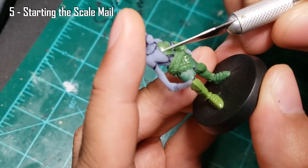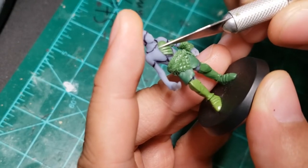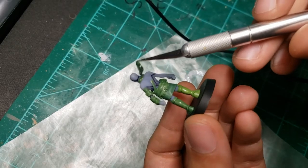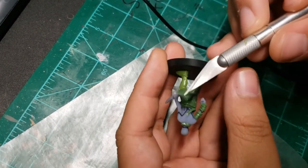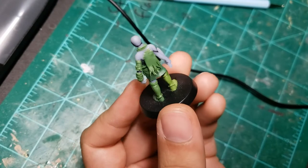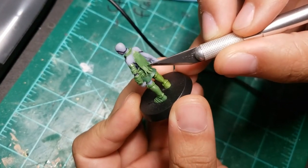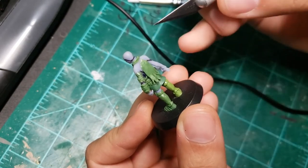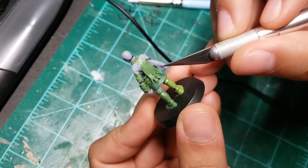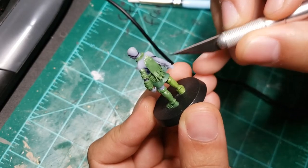For the torso, I started by throwing on more scale mail and the shoulder strap seen on the left flank. Afterwards, I made a flat piece of green stuff and stuck it onto the back to make the worn-out white cape. I've taken to using lotion for most of my flat green stuff needs for smaller jobs — I find it works just as well as oil with small pieces, and although it dries out faster than oil, it usually leaves my hands nice and soft, so that's kind of a bonus.